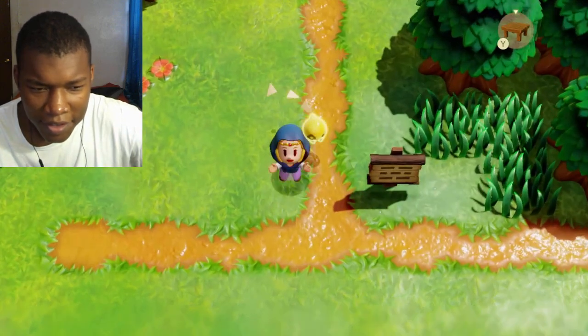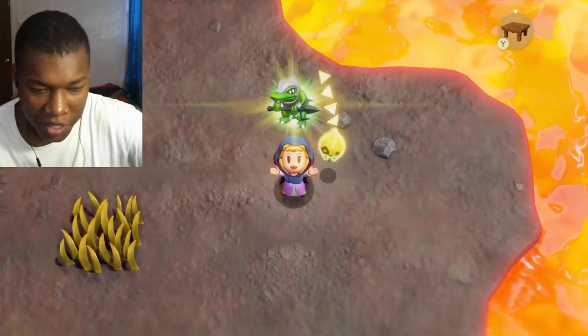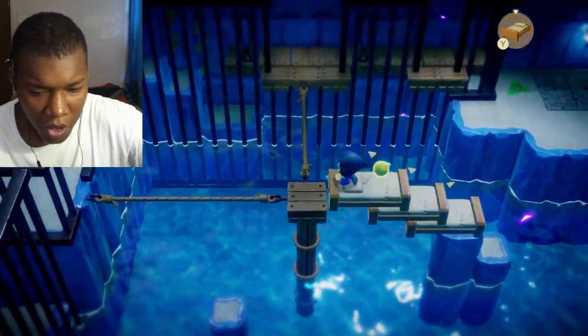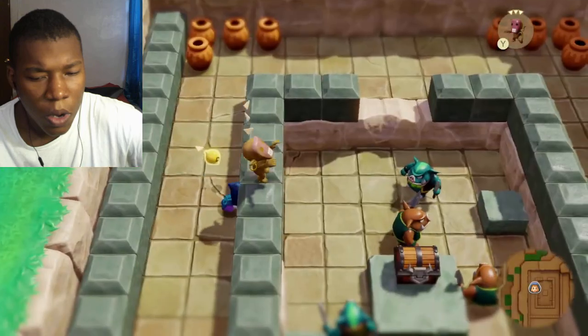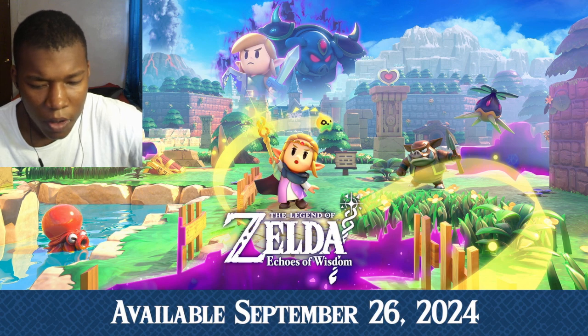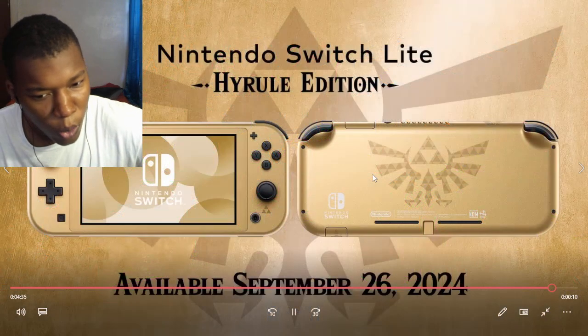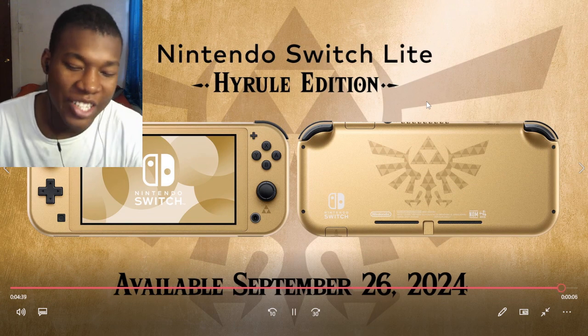How was that? It was cool. I hope you enjoyed this demonstration of the Echo ability, which channels Princess Zelda's wisdom. That's hard, though. I like it. How you solve puzzles and battle enemies will change depending on the Echoes used. We've created a game where each player's experience will be different. The Legend of Zelda Echoes of Wisdom launches September 26th. A Nintendo Switch Lite system inspired by the Legend of Zelda series will also be available.